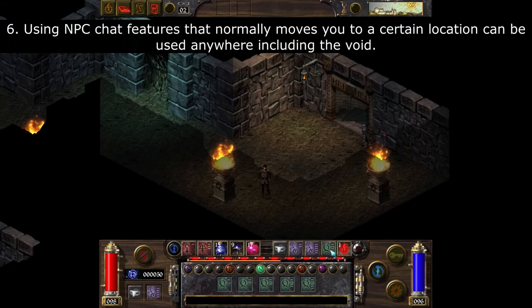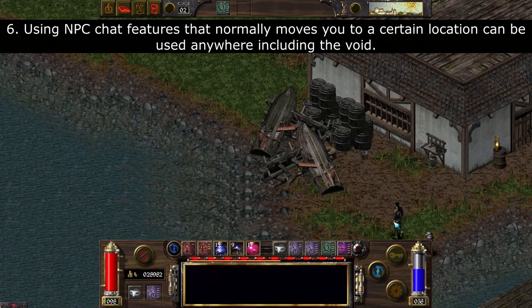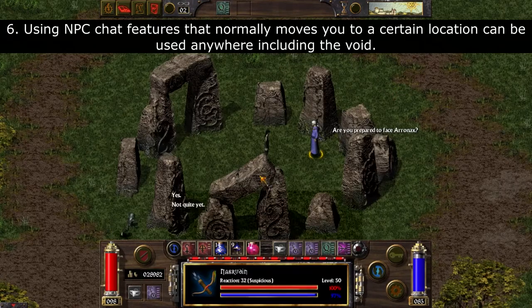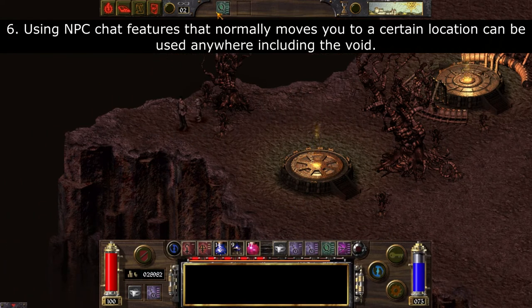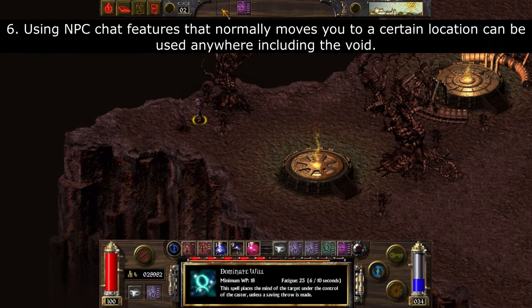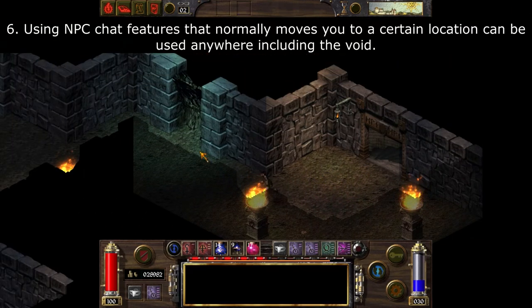Using NPC chat features that normally move you to a certain location can be used anywhere, including the void. Here I use Dominate Will on a dwarf that will take me to the Dredge. If I teleport to Roseboro and get banished into the void, I can talk to this dwarf and he will send me back into the Dredge, allowing me to escape the void. Find a safe location with no enemies, then use F5 and relinquish, cast Invisible on yourself or use Charm, and then talk to the dwarf to go into the Dredge.